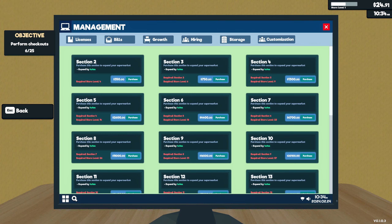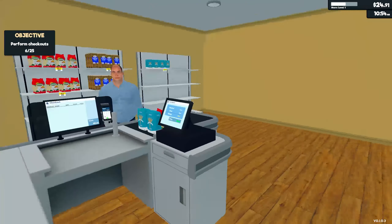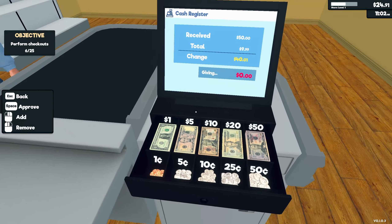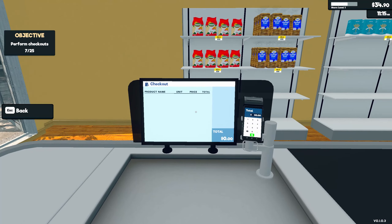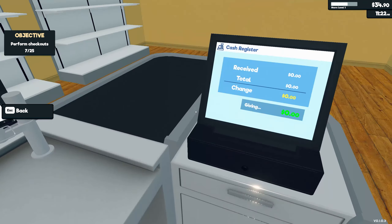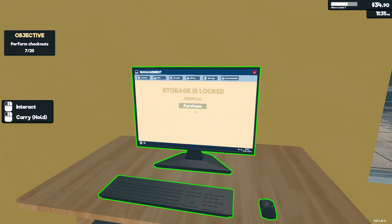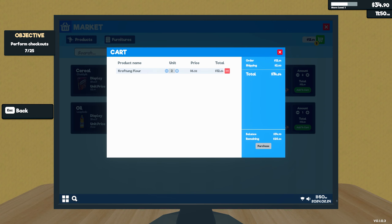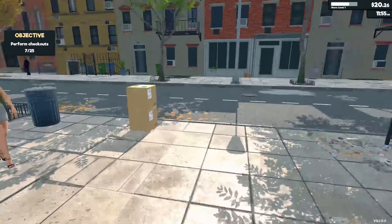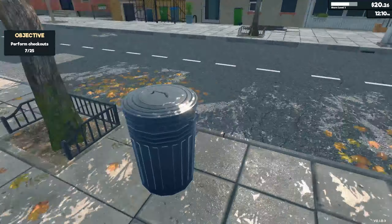Bills are all paid. We have different sections for our supermarket — we can hire cashiers. Storage is locked and we don't have a thousand dollars for that yet. A customer pays $40. I like that they have the checkout screen showing totals. We might need to purchase some more flour — let's purchase two things of flour just to be safe. Let me put this flour up, throw this box away, and take it inside so nobody steals our flour.